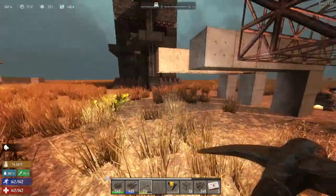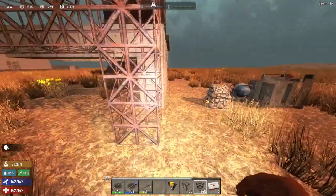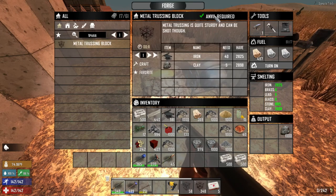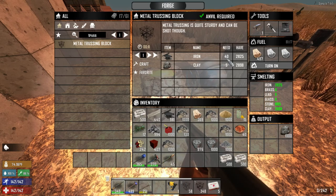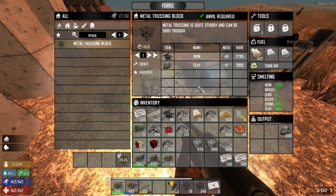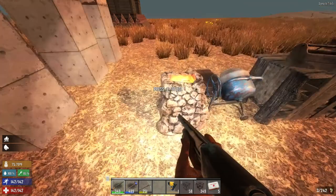If you really want to span a large gap without collapsing, you want to use trussing. This is what trussing looks like. You make metal trussing in your forge — you need an anvil — and one piece consumes 40 iron. That's a lot. It's five clay and 40 iron — that is a lot of iron for just one block. Maybe that's an error they will change in the future. But if you really need to span those long gaps, you want to use trussing.